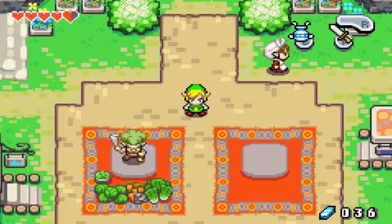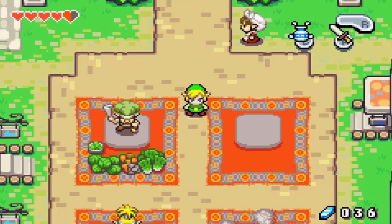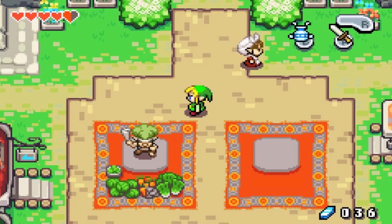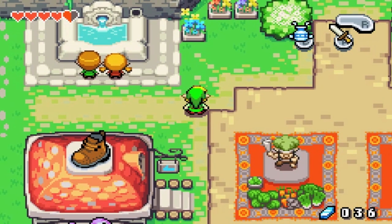Hey everybody and welcome back to The Legend of Zelda: The Minish Cap Blind. In the last episode, we were on our way to Mount Krennel, but we happened to get a little bit sidetracked here in Hyrule Town. We talked to a few people and got introduced to Kinstone Pieces, which is like fusing two pieces together to make things happen. And that's kind of cool.